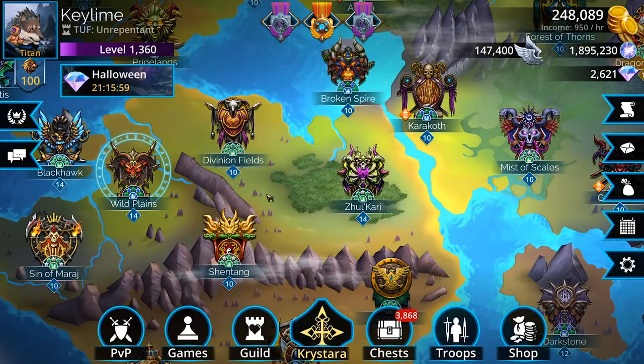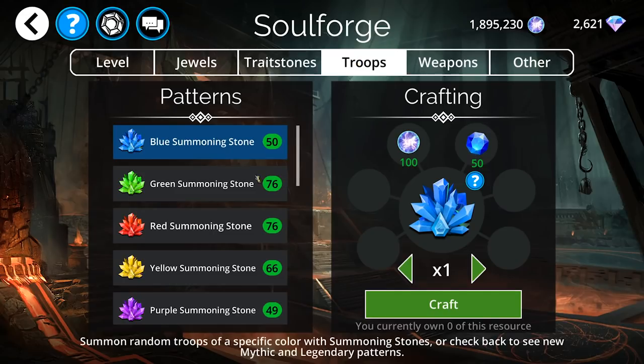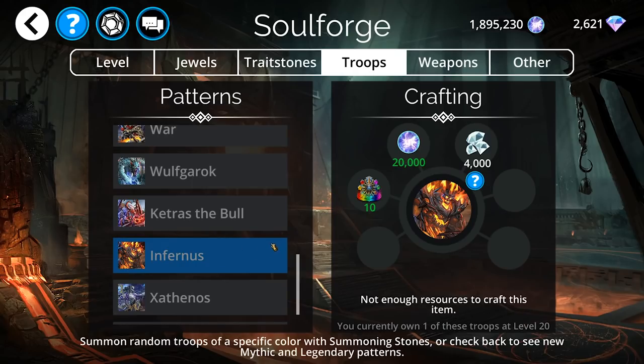That is all that crazy, crazy stuff. In the Soulforge this time around, we got ourselves a couple of big boys in there — Infernus and Ketris. Both of these are high-value crafts. I would say Infernus would be the higher-value craft, as far as I'm concerned. He's going to enable all of your classes that have Fireblade: your Warlord, your Dragon Guard, your Sunspear, your Hero Fan, and even the new Diabolus class. So those classes are all going to benefit from having him on your team.